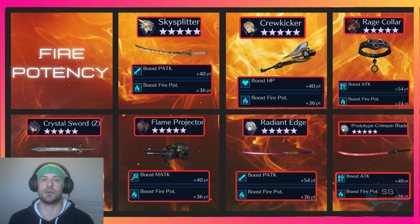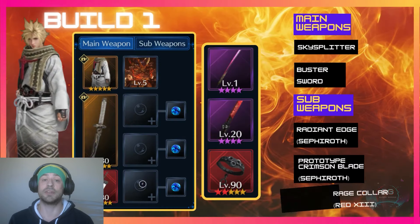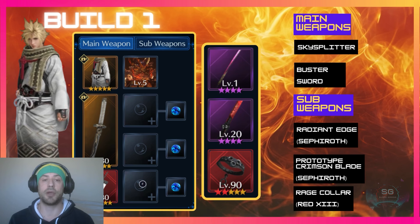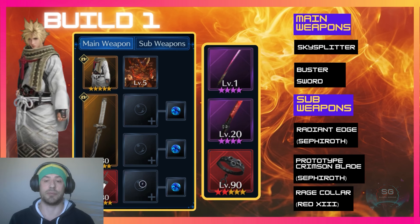Zack's Crystal Sword, even with the extra fire potency, cannot help Cloud reach level 10, so let's get into the meat of the video. The first build I have for Cloud with fire potency uses the Sky Splitter as his main weapon and the Buster Sword as his secondary weapon. For sub weapons, it is always Sephiroth's Radiant Edge and Red's Rage Collar, and for build one we also have Sephiroth's Prototype Crimson Blade.